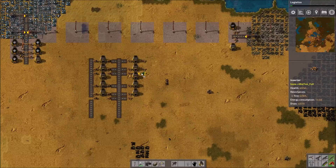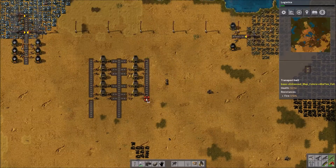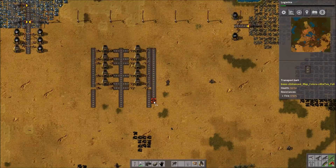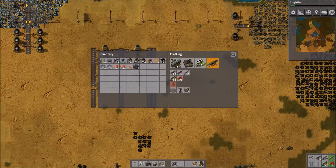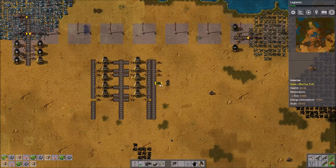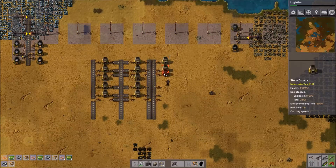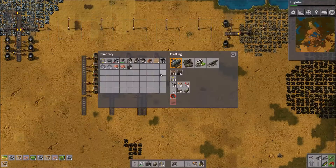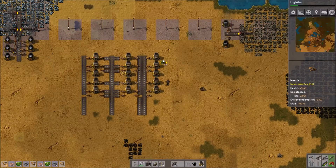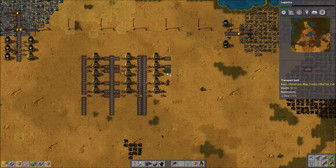This is why I was building so many of all these items. I do need the logistics to be completed in order to get the layout done correctly. The one on the left side will be iron, the one I'm building right now will be copper — exact same design on both sides.